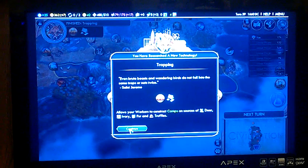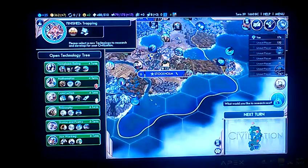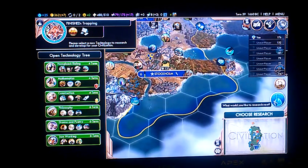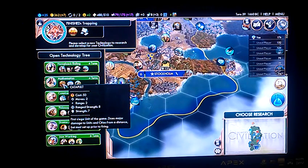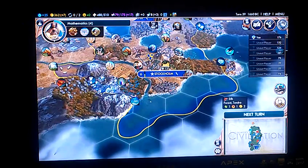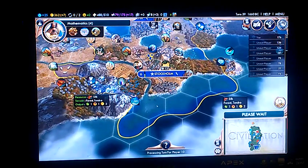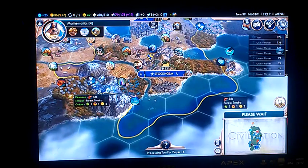Now I can make use of some of the stuff around me. We got the Great Library. Iron Working would be good, but looking at my options, I think my best bet is Mathematics for Catapults. Because if I want to take out Barcelona and Madrid, I think I should probably have some siege units and not rely solely on Spearmen.